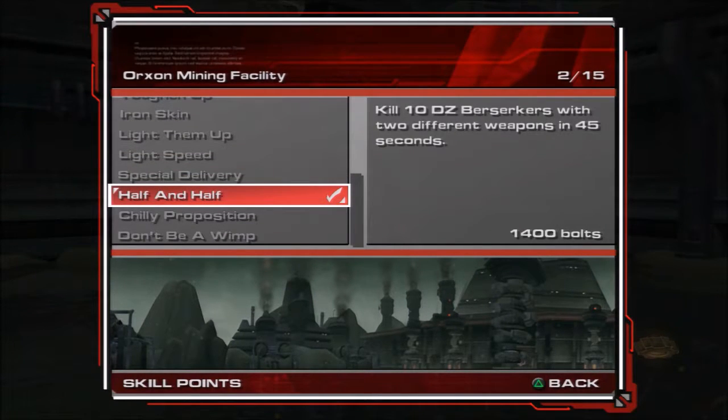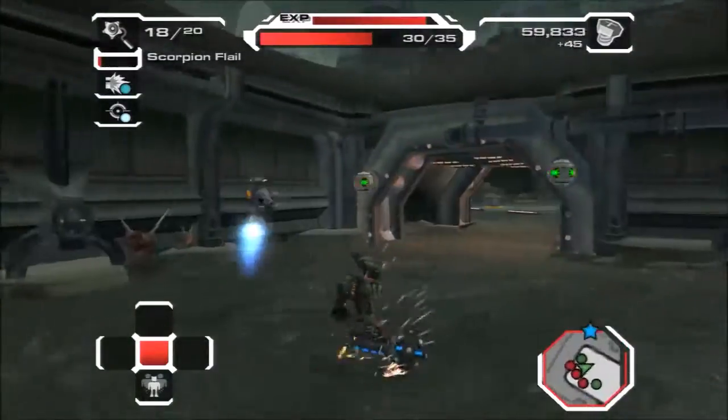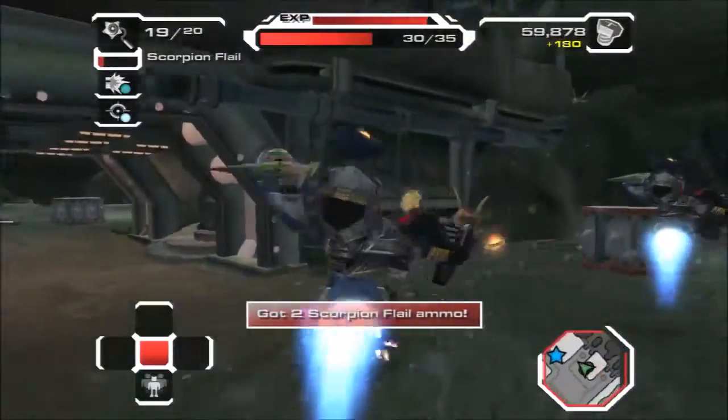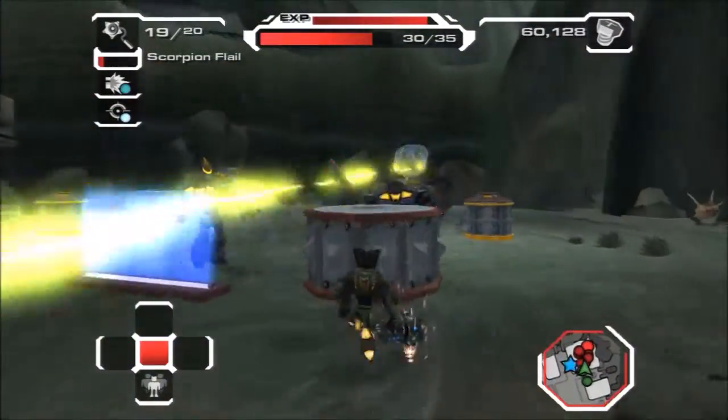Kill 10 DZ Berserkers with two different weapons in 45 seconds — using the Magma Cannon and the Freeze Mod. Chilly Proposition. Gonna have to put the Frost Mod on it later. I don't know if you have to use them together or whatever, but it's kind of an interesting concept.